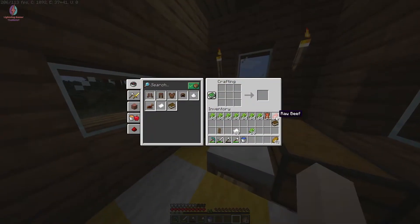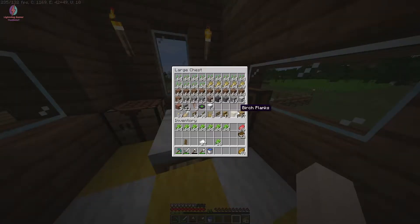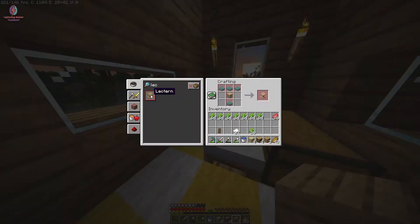Now I can make books. I will make nine books, and using nine books I can make three bookshelves. I'll also make another three books since I have three more leather pieces — that's 12 books total. I have 27 planks and I can make four bookshelves.